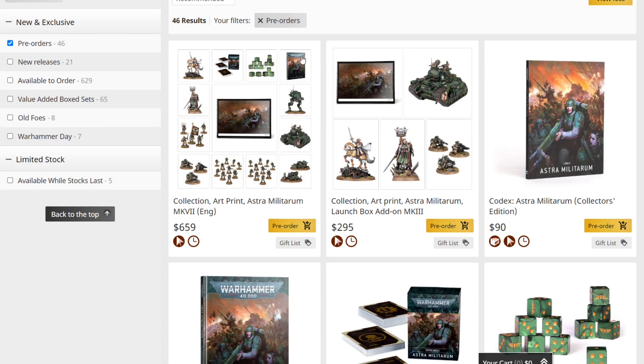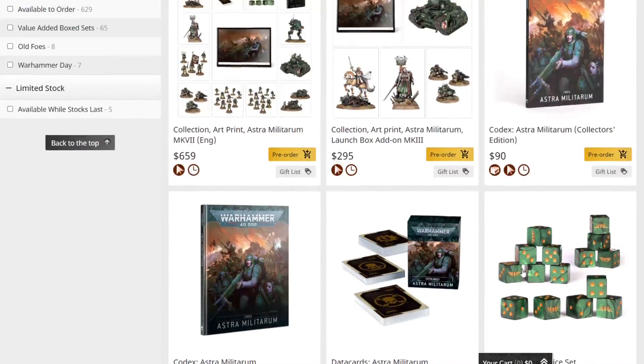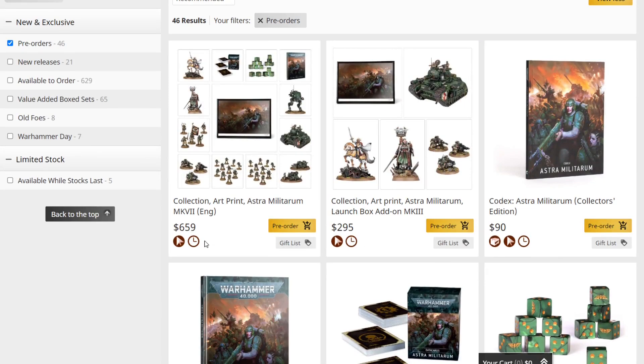In the larger box you also get the army book codex, the cards, two squads of regular guardsmen, one command squad, a sentinel, and the field ordinance. The only additional difference I'm noticing is the dice, which are $35 on their own. Adding $35 to $295 brings you to $330, so there's still a $329 difference between the two box sets. I think what Games Workshop did was individually total up all the items and charge you the full retail price.